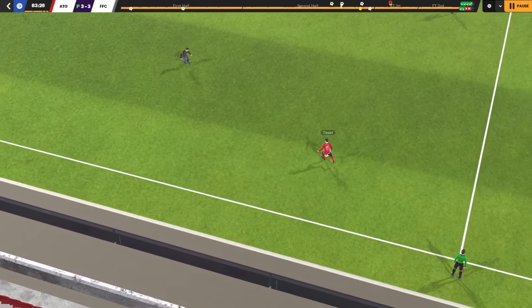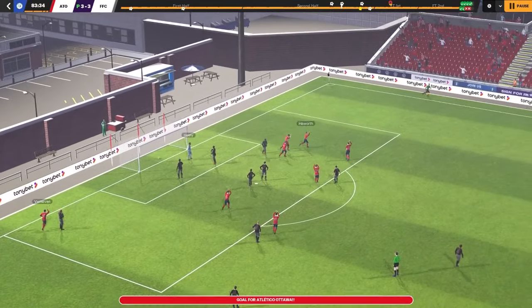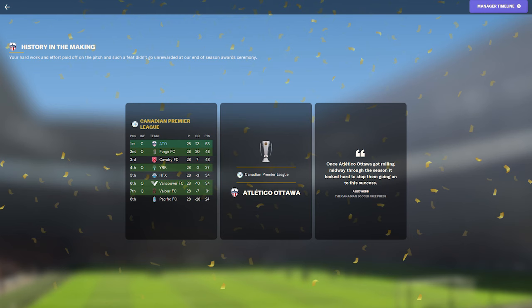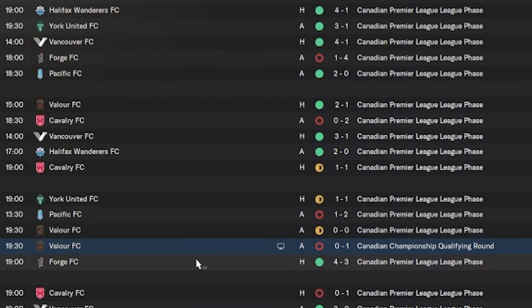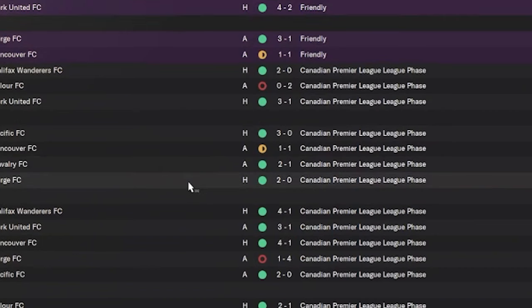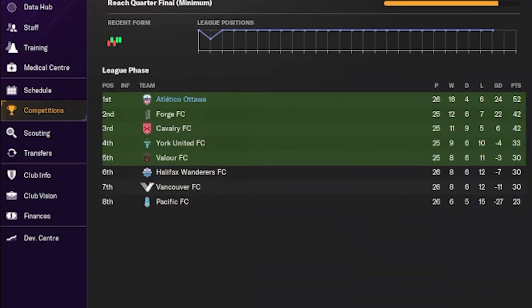As promised earlier this week, I'm going to share with you the three tactics that I'm using and basically the tactical evolution of how I'm able to stay consistent in the Canadian Premier League. You'll notice there's a blip where we did lose some games, but then we went on to beat the team in second place, Forge, 4-3. Before then we had already gotten as many wins as possible to stay on top of the league — 10 points clear.